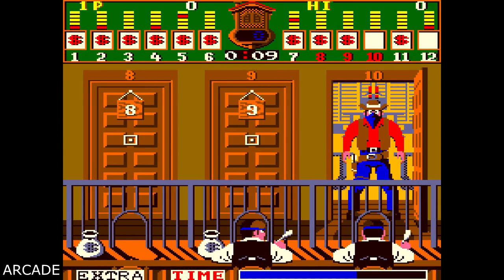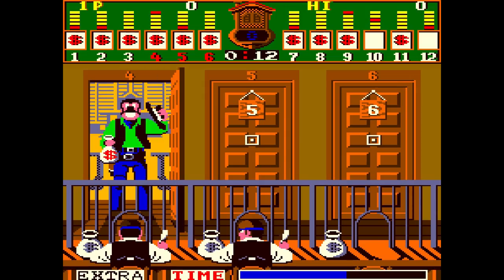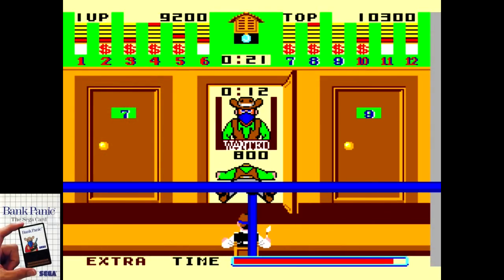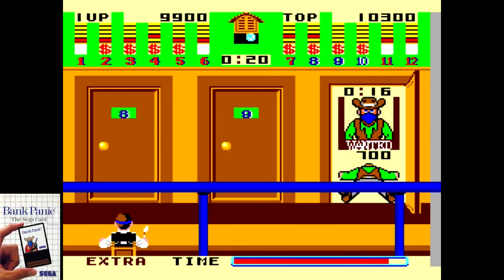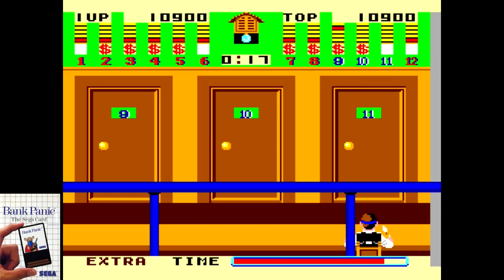Bank Panic was originally a 1984 arcade game by Sanritsu and Sega. The 1987 Master System port is based directly on that, and it comes off quite well. The goal here is to shoot down bad guys as the bank customers make their deposits. Once every door sees a deposit, you move on to the next stage. Despite how this looks, it's not a light phaser title, nor did it use a light gun in the arcade.